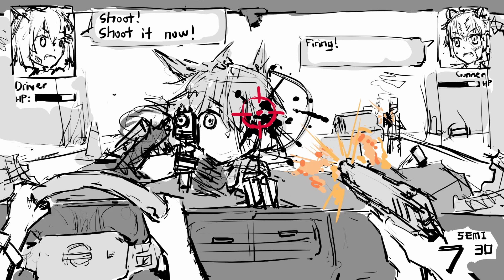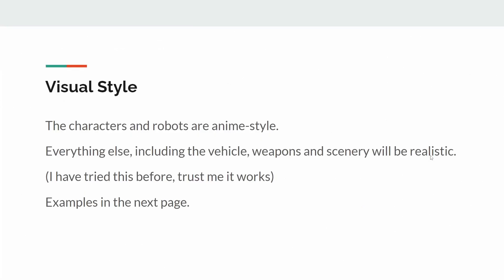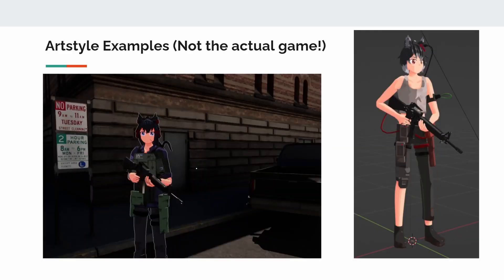Do take note that this is not the actual planned art style — I drew this in a way that saves time. But if you really want it to look like this, you can just message me. Now for the visuals: the characters and robot enemies will be in an anime style, while the vehicles, environments, and guns will be realistic. I've done this style before in Unreal Engine — it works.